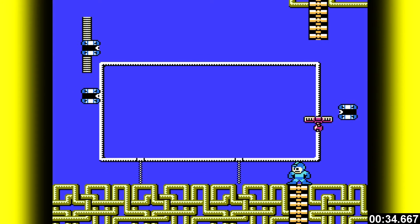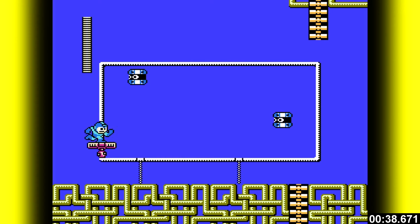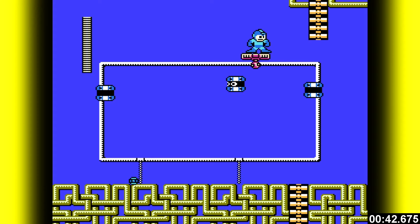Ride the transport around the screen clearing out any tellies you deem necessary. If you want to do this as quickly as possible just use item 1. These next few screens are all good farming locations.